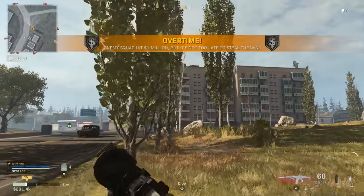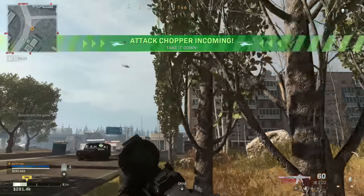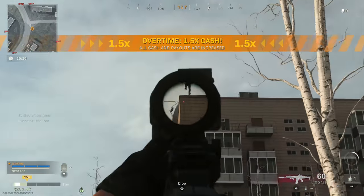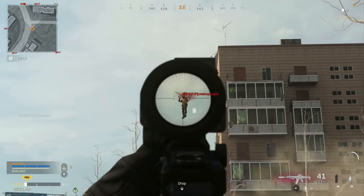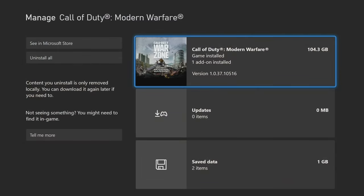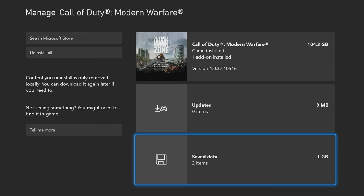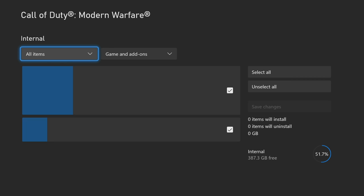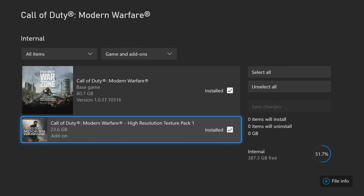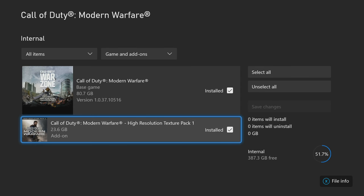As for the file size, apparently this patch reduced all of the file sizes by around 25GB. But of course, if you install that texture pack, it's going to add that 25GB back on. On my Xbox Series X, the total for Warzone on its own is 104.3GB — broken down as 80.7GB for the base Warzone game only, and then 23.6GB for that optional high-res texture pack. So I suppose that's good and it will save everyone some hard drive space.